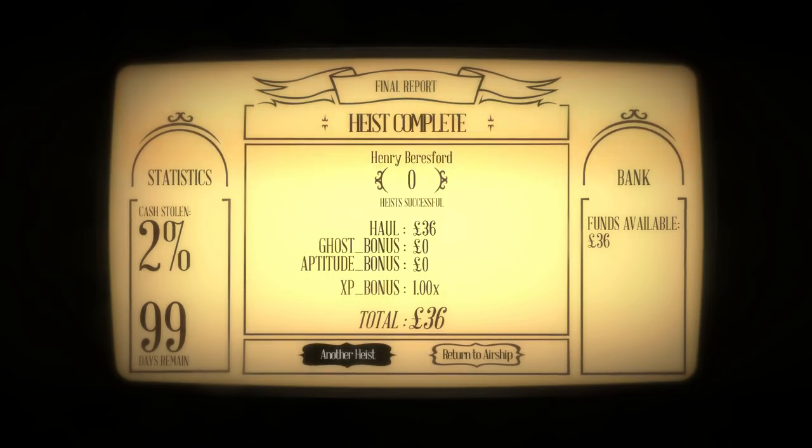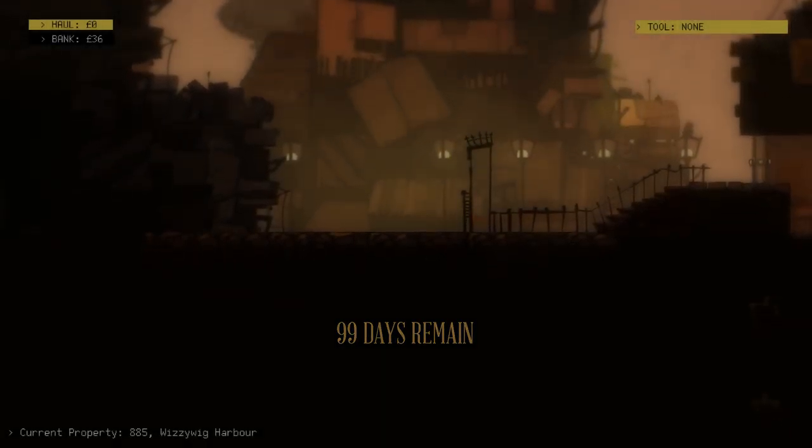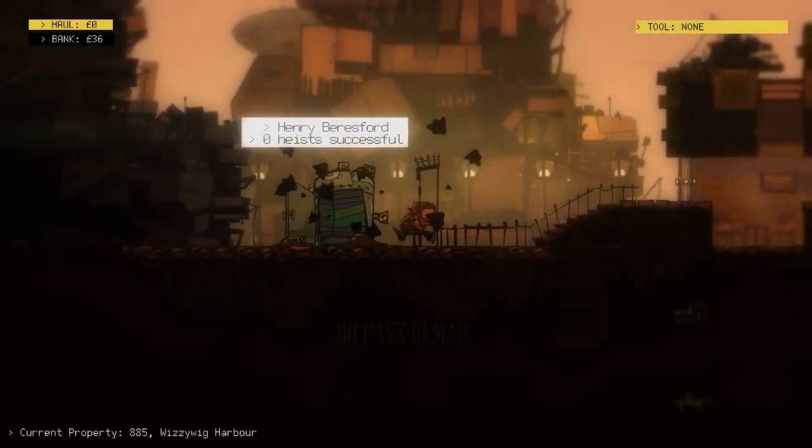We're slightly happier with what we've got. 2% cash stolen — not a lot. 99 days remain. So every time we do anything, we decrease the amount of time we've got to actually complete the swindle. I don't think I can do anything with my 36 — didn't even get a ghost bonus. I believe it's 100 to buy hacking, so we'll have to try again.